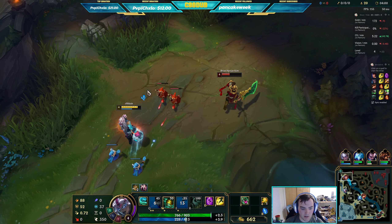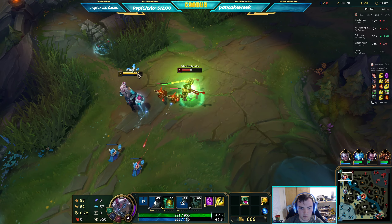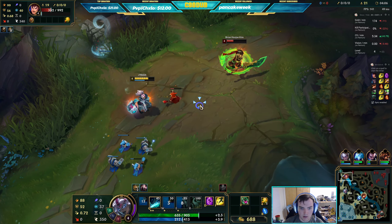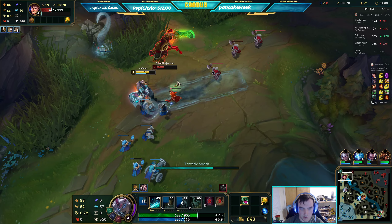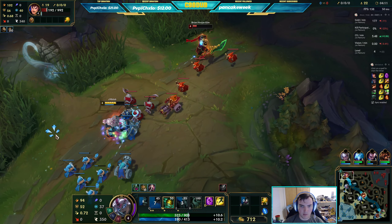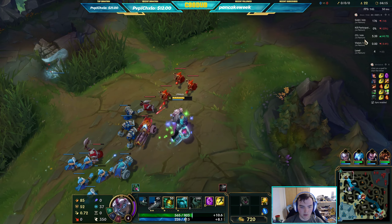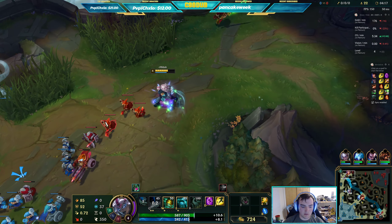My E is a line ability — if I hit an enemy champion with it, like I almost did there, I make a clone of them. The damage I deal to the clone, a percentage of it gets dealt back to the main champion. Really strong.